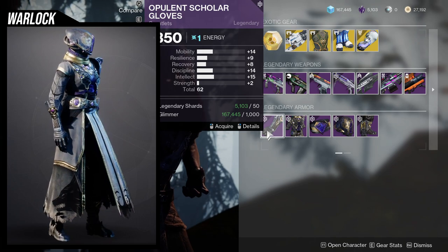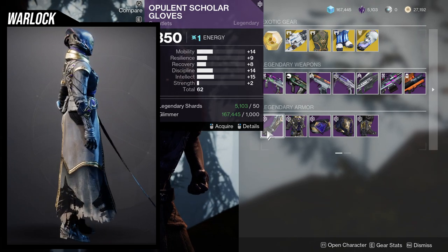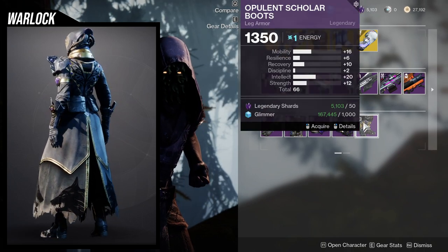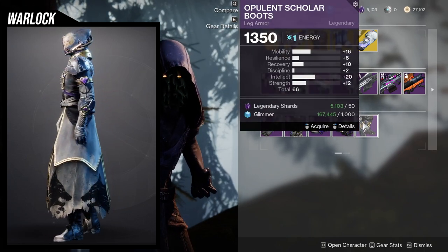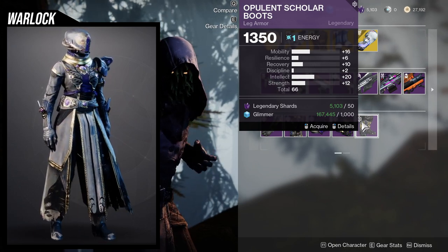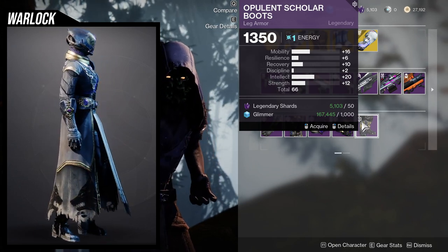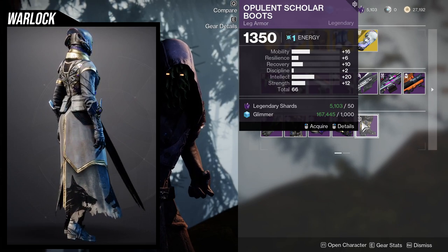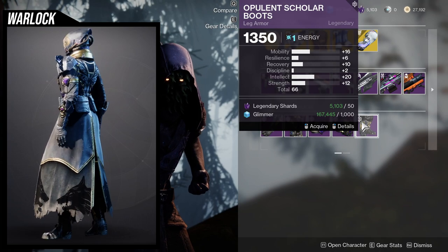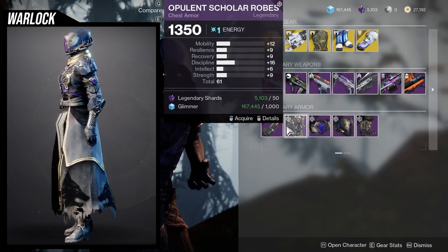For the armor itself, we're looking at 14 mobility, which is trash. 20 intellect is nice, 10 recovery is also nice because you can bump it up to 20 with a recovery mod, but the fact that mobility is that high just bugs me. If the 16 was on resilience instead, this would have been a lot better.